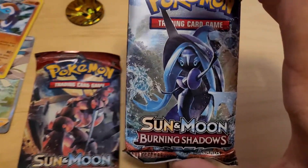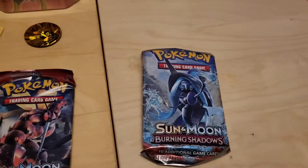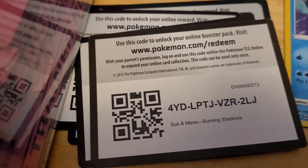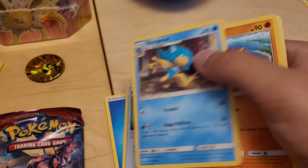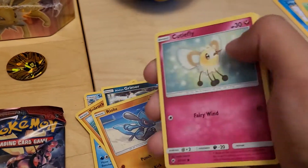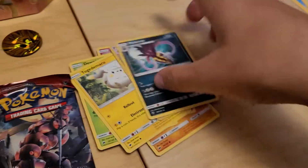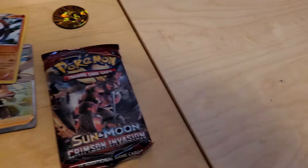Tapu Fini time with Burning Shadows. I got Tapu Koko, I got a Rainbow Lele, I got Bulu — hoping I get Fini. Probably won't happen, but let's get into it. The code is yours — it's green. We got Water Type Energy, Bodybuilding Dumbbells, Simipour, Solrock, Alolan Grimer, Riolu, Cutiefly, Dewpider, Togedemaru, a Reverse Holographic Oricorio, and a Malamar Regular Rare. Nothing new from there. No Fini, but that's okay. I think the card kind of sucks.